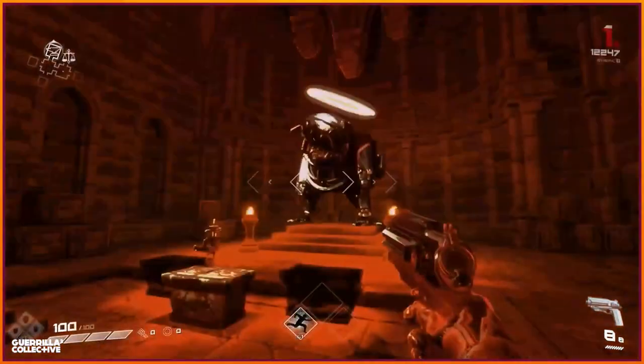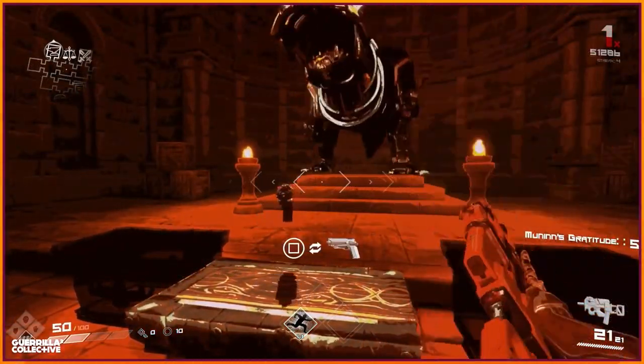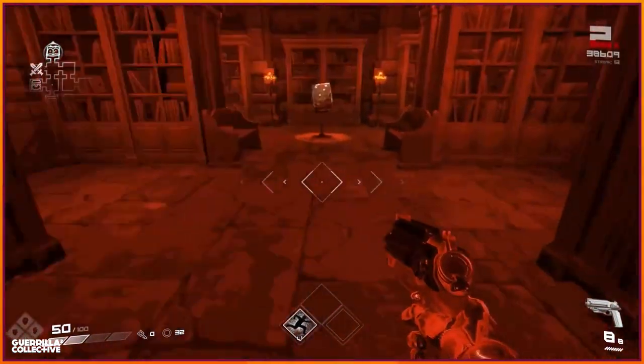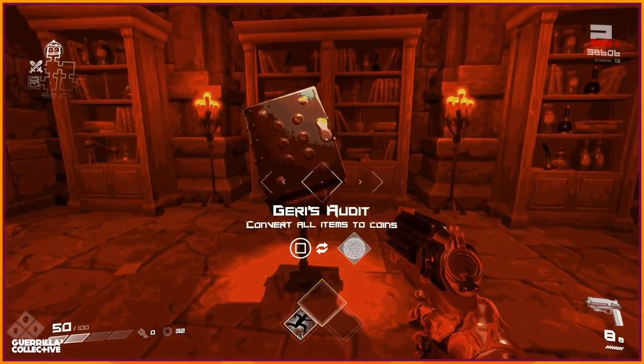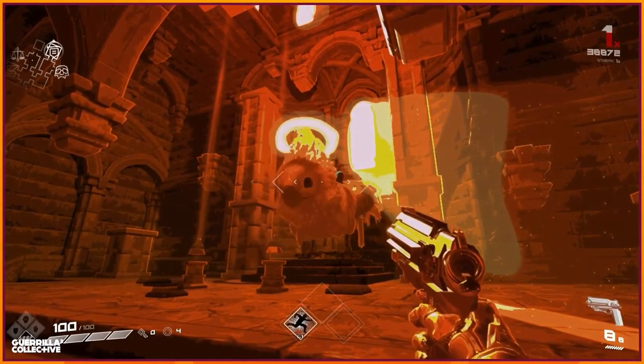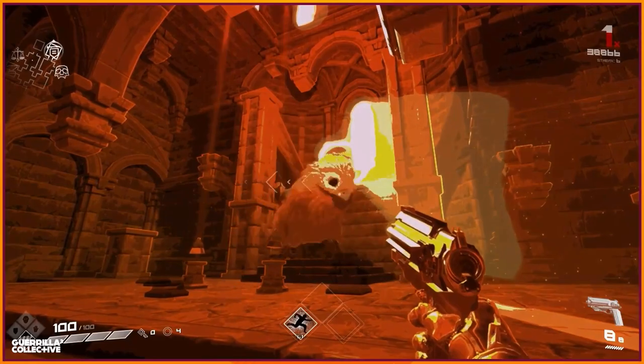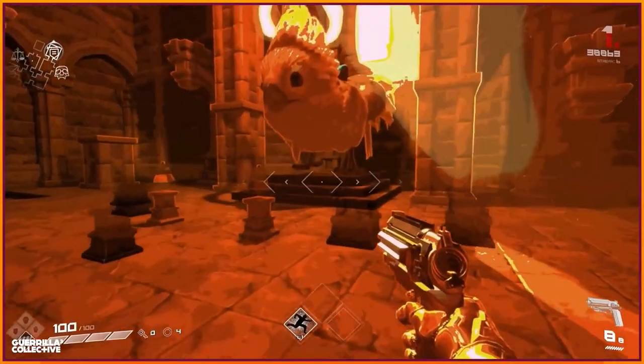Each floor has either an armory or a library, where you can buy cool new weapons or find exciting, game-changing abilities that make slaying enemies to the beat even more satisfying. You can also find shops to purchase useful items for your run. Unfortunately, you cannot pet the bird. Maybe next time though.